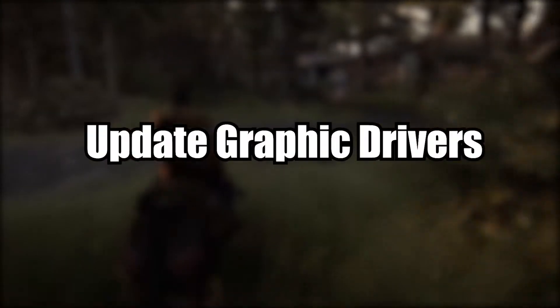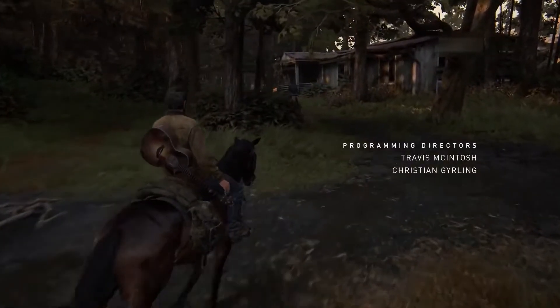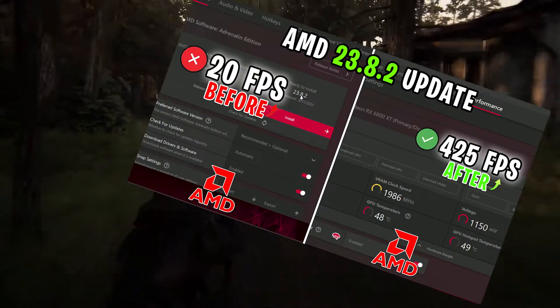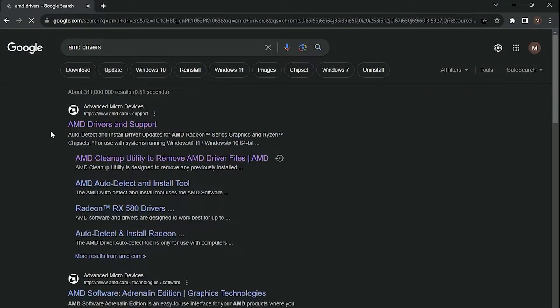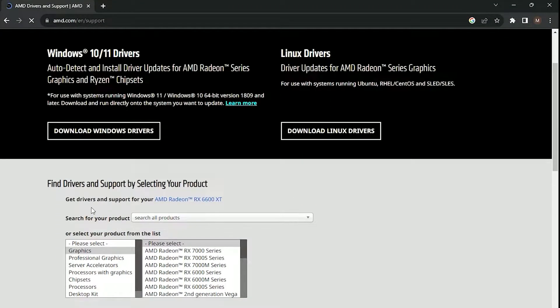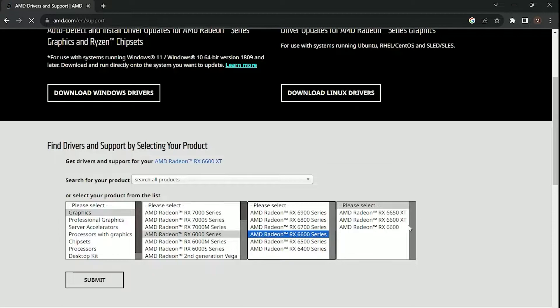Step 2: Update Your Graphics Drivers. One common cause of crashes and lag in games is outdated graphics drivers. Ensure your graphics card drivers are up to date. You can usually find the latest drivers on the manufacturer's website, whether it's NVIDIA, AMD, or Intel.